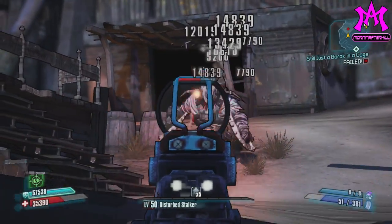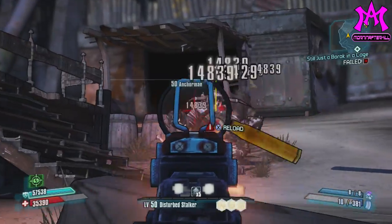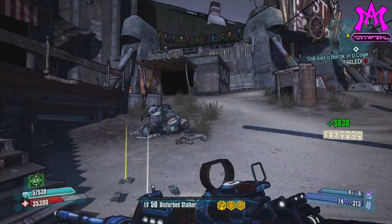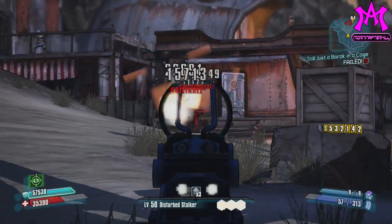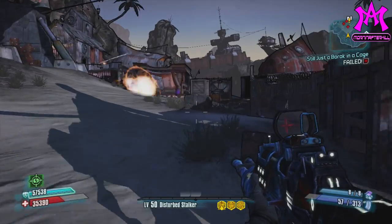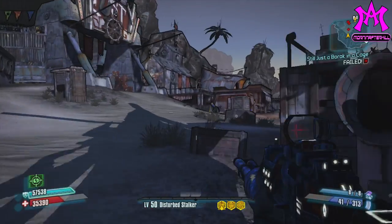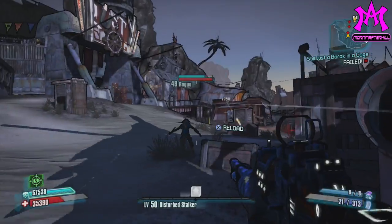So even though this is a minigun with an accuracy about 80% and one of the highest fire rates in the game, it is still actually pretty viable as a long range weapon. You're not gonna get the precision of a sniper rifle, but if you blast a few bullets that way you will hit something and it's gonna hit pretty hard. So this gun is actually pretty useful for any build in the game.